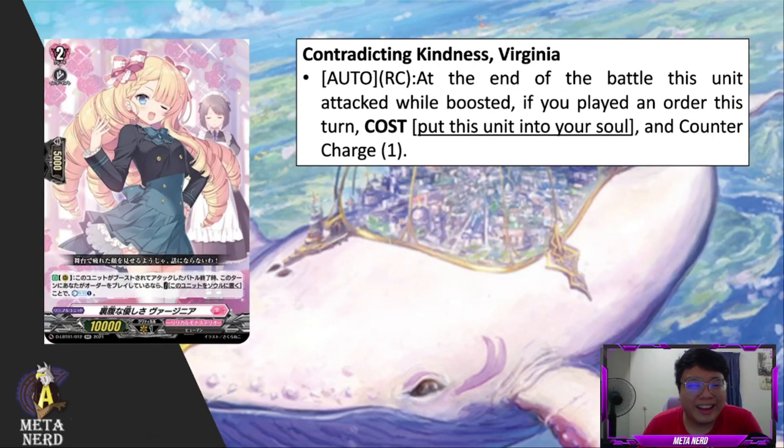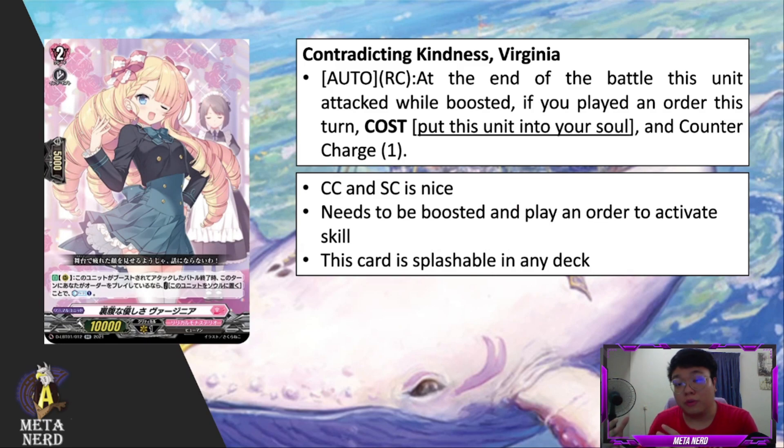Next up we have the grade 2 — Contradicting Kindness, Virginia. Auto rearguard circle: at the end of the battle this unit attacked while boosted, if you played an order this turn — cost: put this unit into her soul and counter charge one. This might not be specifically for Willista but it's a generic card for all of Lyrical Monastero decks. The counter charge as well as the soul charge is really nice, and she only activates her skill at the end of battle after she already attacks, then gives you cost refunds. The problem is you need to boost Virginia as well as play an order card.